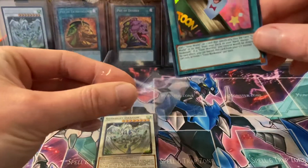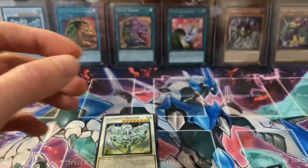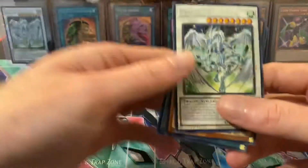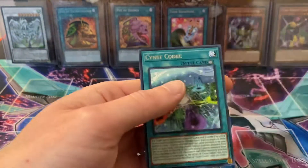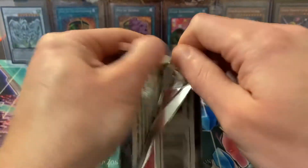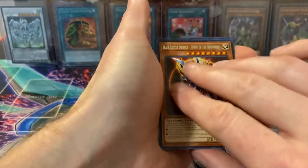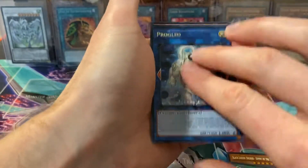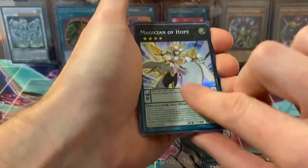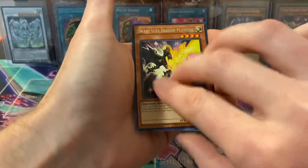I think my buddy Base needs this card so I'll sell it to him — sweet. First ultra, boys, third pack in. Not bad. We got Stardust Dragon, Dwarf Star Dragon Planter, and Cyanet Codec — would have been sick to get a collector's. Next pack: Black Luster Soldier, Crossover, Proglio, and Magician of Hope. We got Envoy of Chaos, Cyanet Codec, and Dwarf Star Dragon Planter.